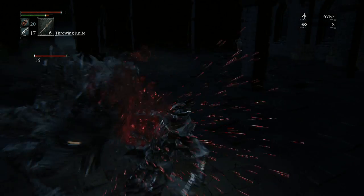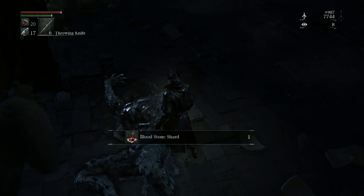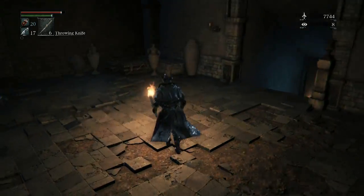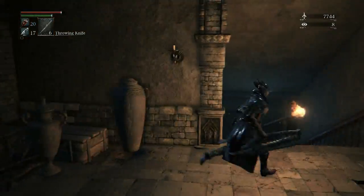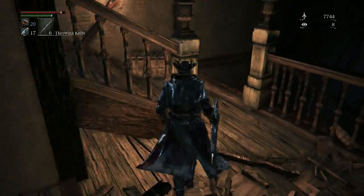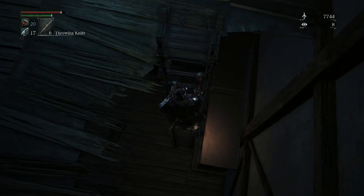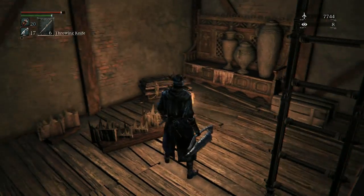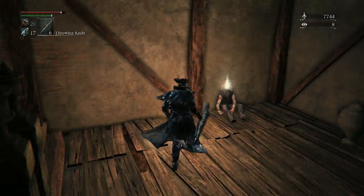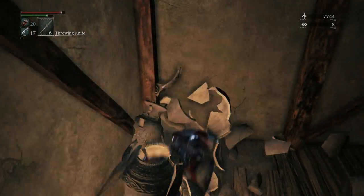Keep your claws to yourself. He dropped some bloodstone shards — nice. I don't think there's anything else in this room. Make sure you don't fall down here. There's a lamp really close by. The only enemy in this area dropped some antidotes — we're going to need those later on, so make sure you save them.